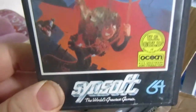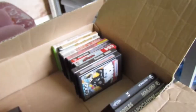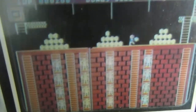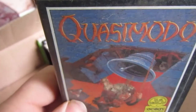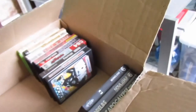Interesting artwork. Quasimodo for the 64 by Sinsoft — yes, screenshots. Now Ocean's Hunchback is a fantastic conversion for the C64. Dream on Spectrum owners. I've never played this, but the artwork is not bad.